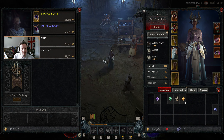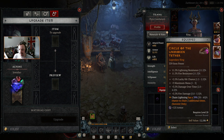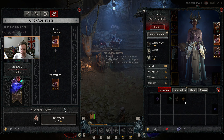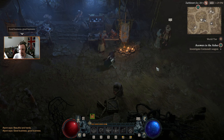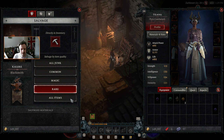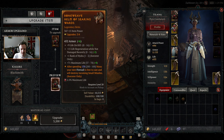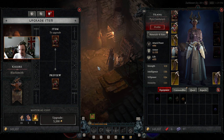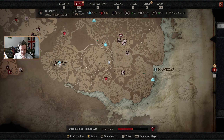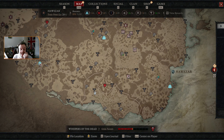Let's do some upgrades — two upgrades, it's worthwhile at this stage. Then up to the Blacksmith, and our new helmet of course. We're not going far enough to start eating into our Veiled Crystals — I want to save those. But overall that's pretty good. That's another dungeon done in Hawezar. I think we just need one more side dungeon and Hawezar is done — we get our skill point.